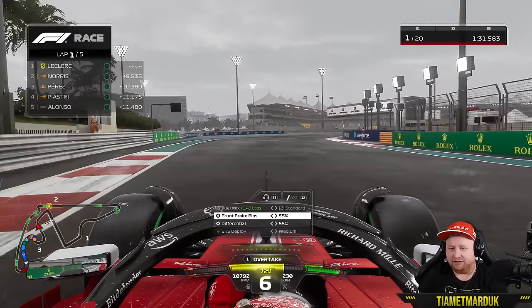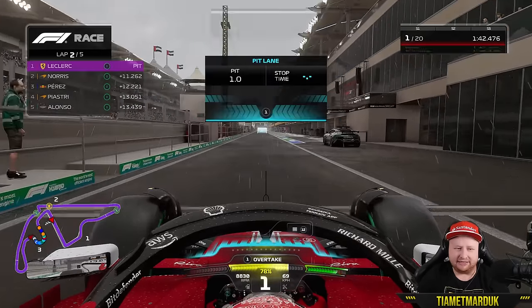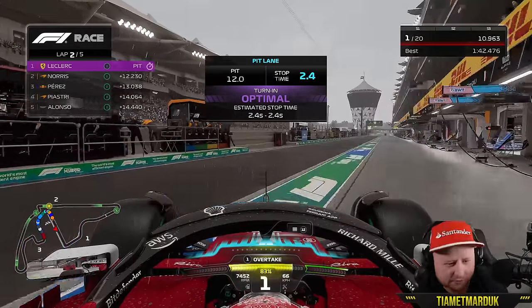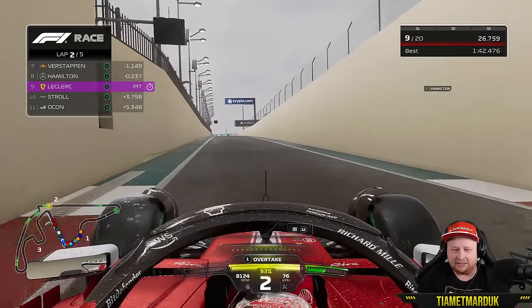I'm not used to these conditions. Into the box we go. I'm gonna have to change the brake bias and diff settings, I think. New set of inters. Don't speed. We're in - fastest lap of the Grand Prix, in the pit lane. Ferrari, give me a good stop please. 2.4 seconds - we can do better than that. The key here is where do we rejoin? If we rejoin better than P7, then this is doable, but not when I exit the pit lane like that.